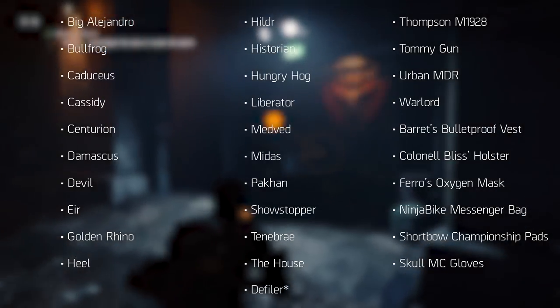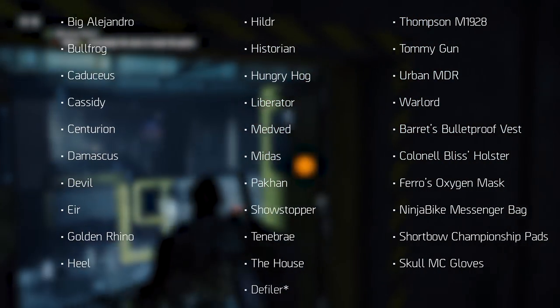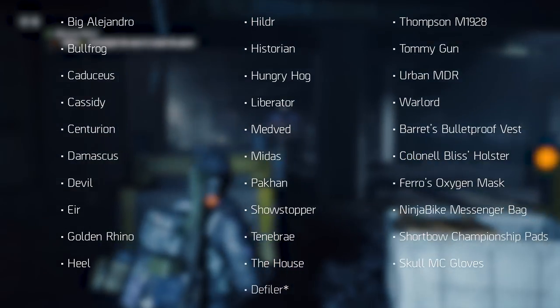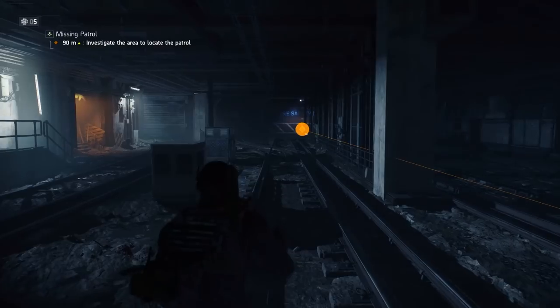Out of 31 exotics you need to collect 30. The one excluded from this list is the Defiler, a level 5 exotic variant of the sawed-off shotgun. I will show you how to get it, but for most of you it's probably not that interesting.